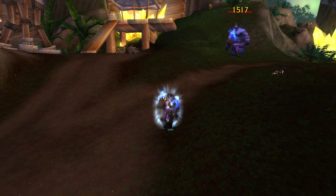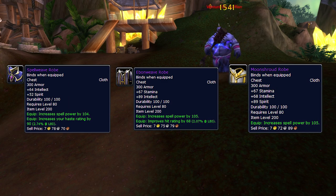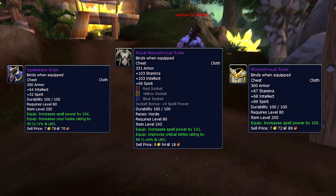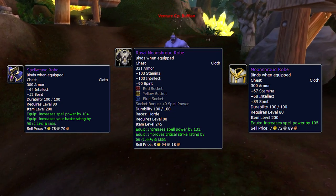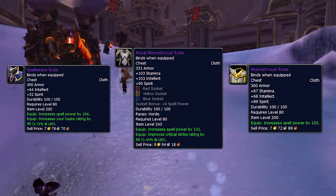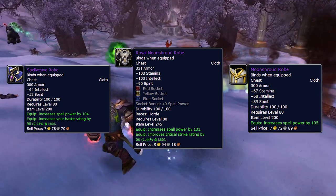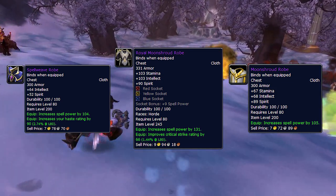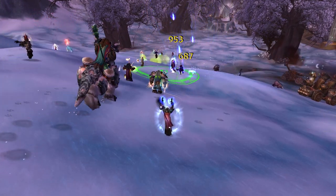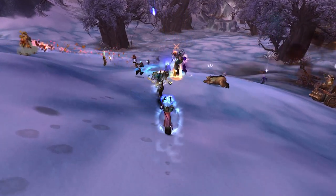If we look at the Ebonweaver Robe, the Moonshroud Robe, the Spellweaver Robe, and even the Royal Moonshroud Robe — all of which are the Wrath of the Lich King versions of the crafted sets from the Burning Crusade — we can see that these items don't bring any set bonuses for tailors, and they are also bind-on-equip, so you don't need to have tailoring to equip these. That being said, there are some reasons to grab tailoring, and it's not like tailoring is absolutely terrible.